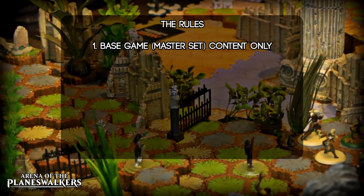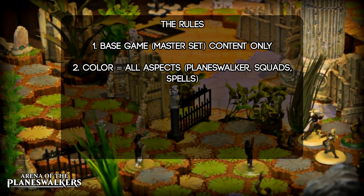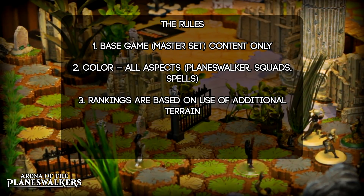Here are the ground rules. First, we're only looking at base game content — only the stuff in the master set counts. We'll get around to expansions at some point, but as they're getting harder to find, we wanted to focus on the set that most people have. Secondly, by color, we mean to take into account all aspects of that color: planeswalkers, squads, and available spells. Third, we're ranking with the assumption that you're playing on some additional terrain beyond the tiny plastic bits from Hasbro. Whether it's HeroScape stuff, homemade terrain, or whatever — if you play only on the baseboards and plastic, the strongest units are ranged, and whoever gets the best spell cards first. Playing without terrain sucks.